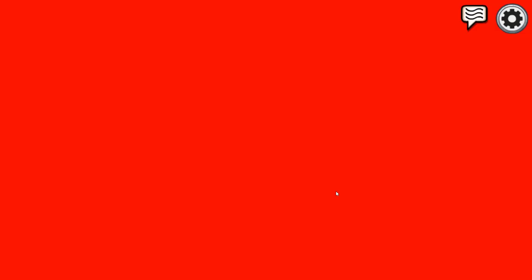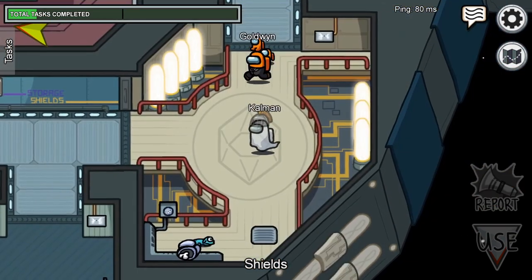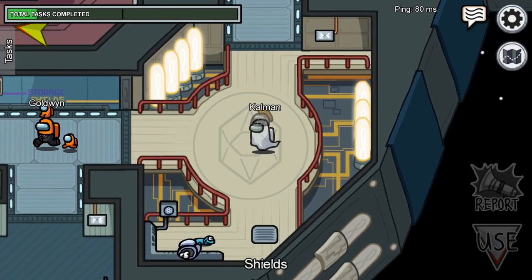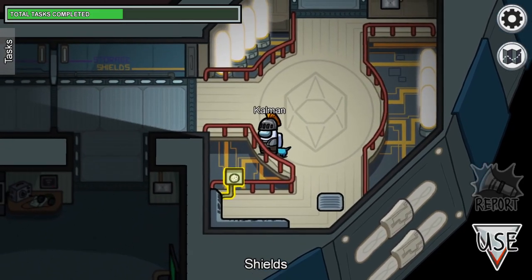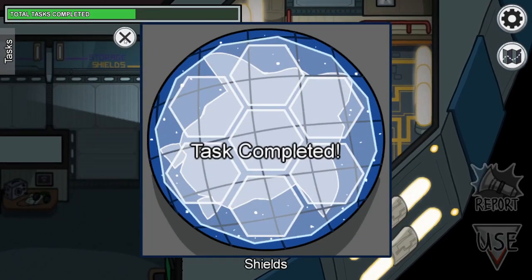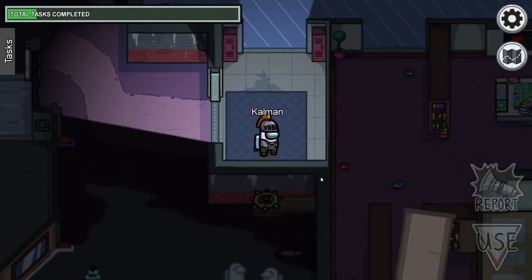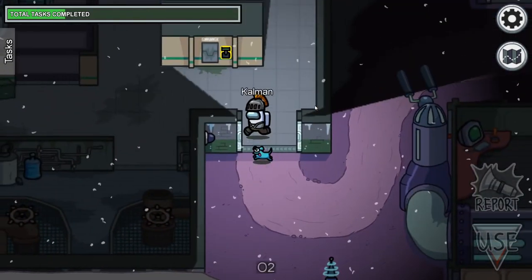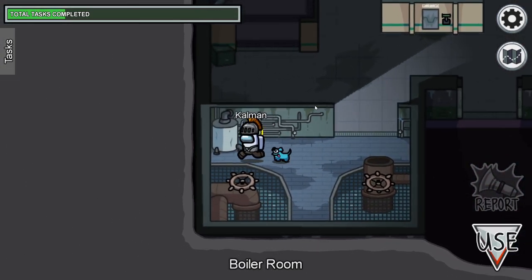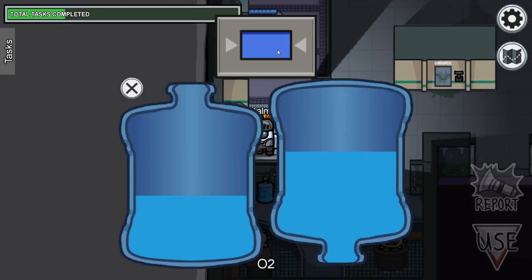Some tasks need to be completed in hidden areas away from the normal thoroughfare, meaning if you are killed, the chances of your body being found increase. The shield task on the Skeld can be done from the other side of the railing, keeping you away from the corner. The rightmost wheel task on Polus can be done from inside the corridor, keeping you in the path of discovery. The first part of the water bottle task on Polus leaves you hidden deep on the left — instead, access the task from above the wall, giving you more vision of the main room.